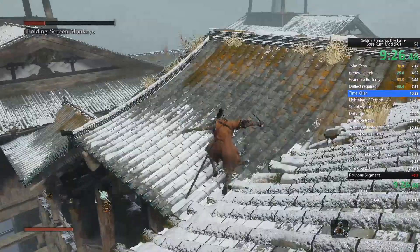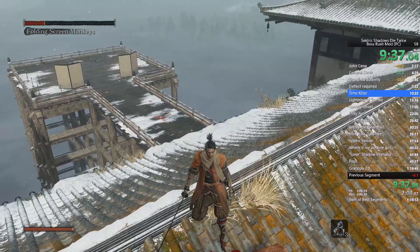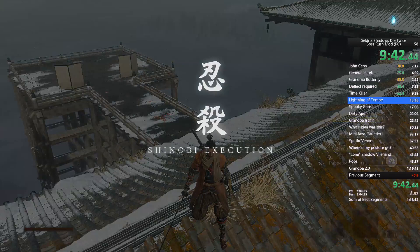Pay attention to where the orange monkey is looking — usually he's looking the other direction from you, but sometimes he'll be looking at you. If the orange monkey is not there, you need to use your Illusory Hall Bell to reset positions.